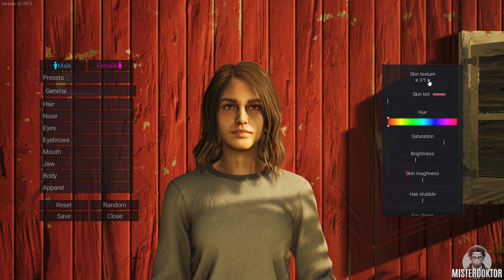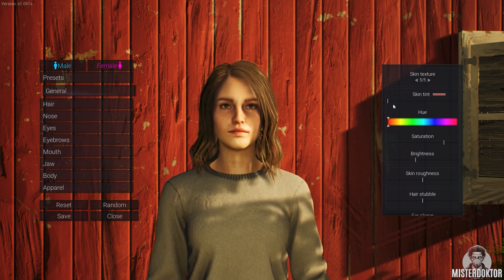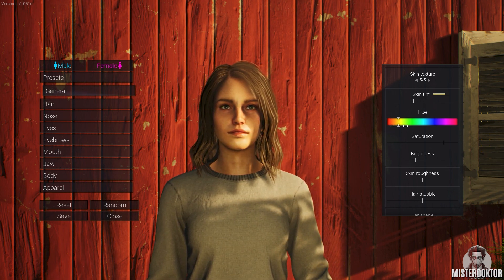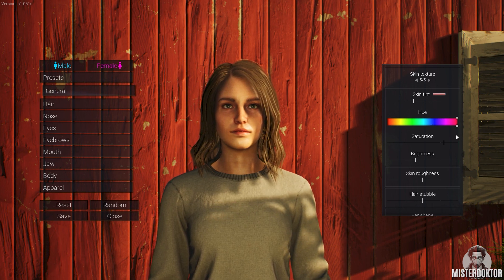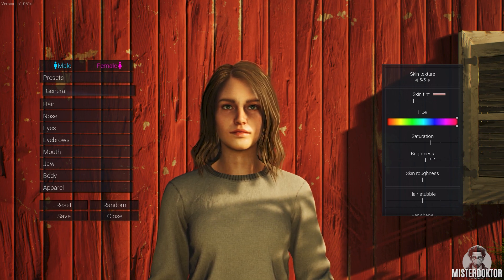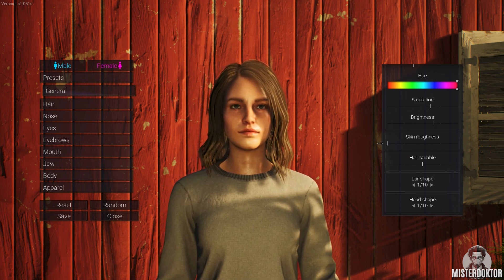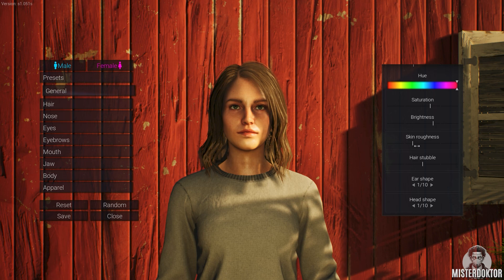Skin texture — skin tint, I see hue, kinda green. Saturation, I see the brightness. She's very bright. Skin roughness — is this rough or is this rough? I don't know, what's the difference? I really don't see. Let's go with the middle.